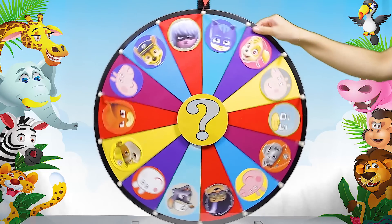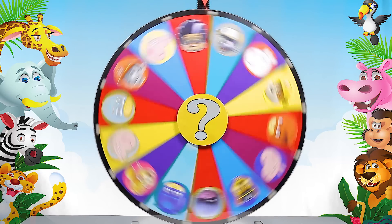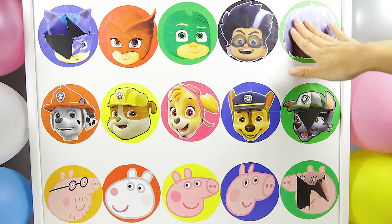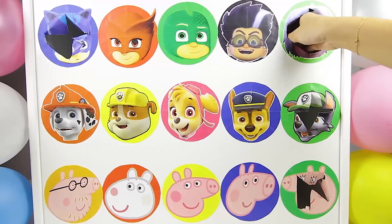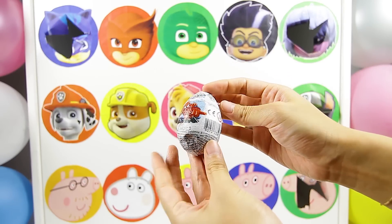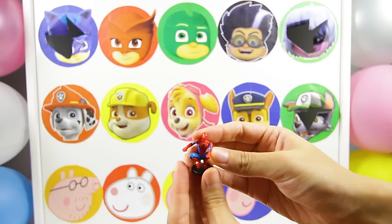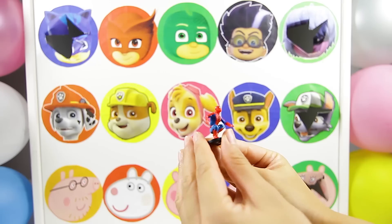Here comes our 4th spin. Let's make this spin really big. And it's Luna Girl from the PJ Masks team! It's weird that Luna Girl and the PJ Masks are on the same team — usually they are on different teams. OK Luna Girl, 1, 2, 3! Cool, it's a chocolate surprise egg from Spider-Man! I wonder what surprise we'll find here. It's a Spider-Man toy! Spider-Man is one of my favorite superheroes. With his spider superpowers, he can fly from building to building to chase the bad guys.